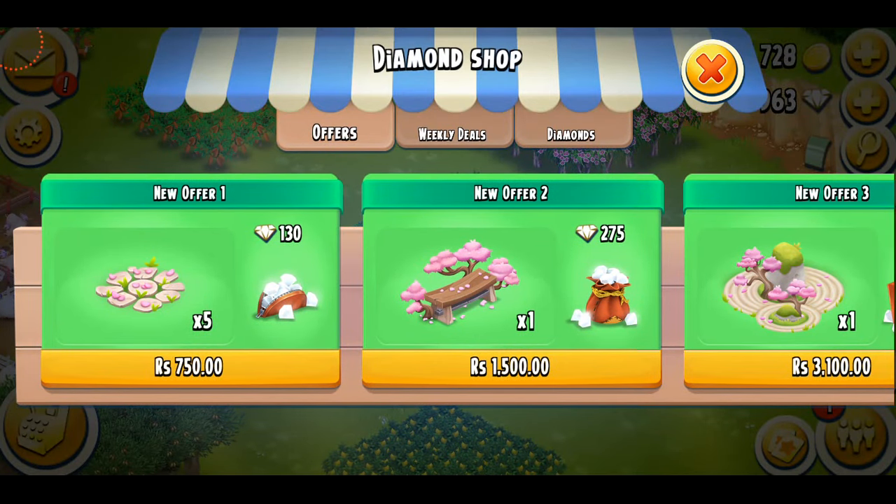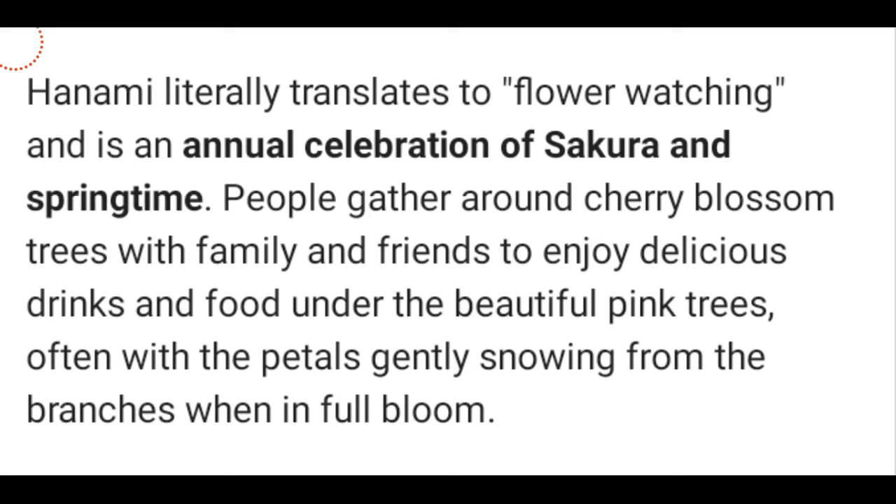Before purchasing one of these decorations, let's have a close look at what they're all about. I found this definition of Hanami online — it literally translates to 'flower watching' and is an annual celebration of sakura in springtime. People gather around cherry blossom trees with family and friends to enjoy delicious drinks and food under beautiful pink trees, often with petals gently snowing from the branches when in full bloom.